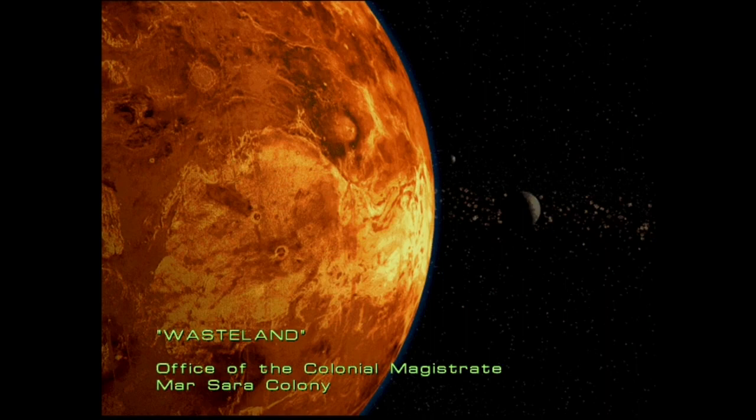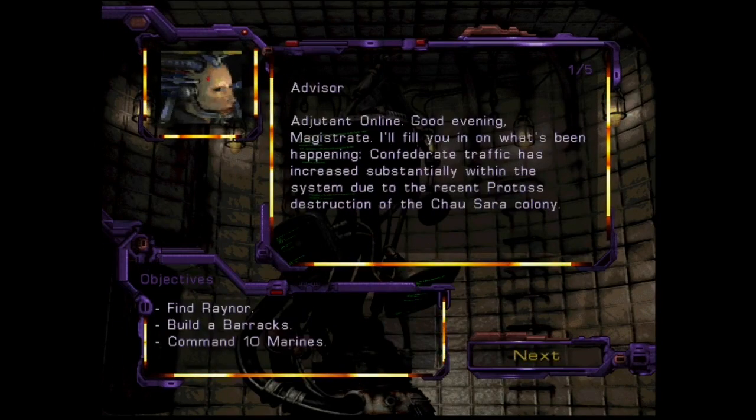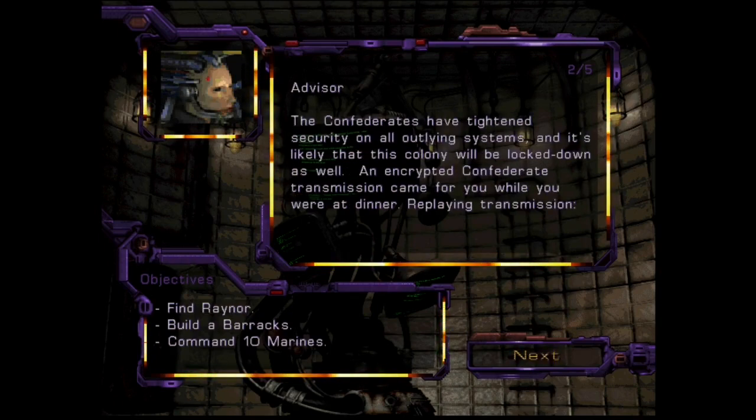So the first one is called Wasteland. Office of the Colonial Magistrate Ma Sarakani. The Adjutant comes online: 'Good evening, Magistrate. I'll fill you in on what's been happening. Confederate traffic has increased substantially within the system due to the recent Protoss destruction of the Chousara colony. The Confederates have tightened security on all outlying systems, and it's likely that this colony will be locked down as well. An encrypted Confederate transmission came for you while you were at dinner.'